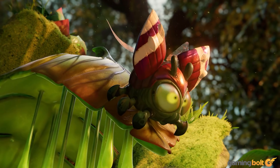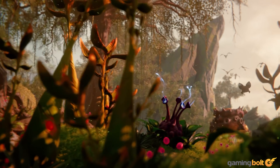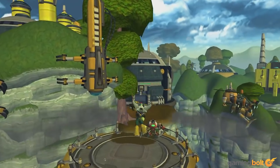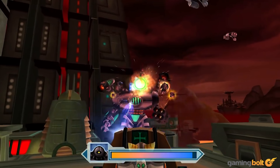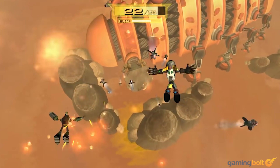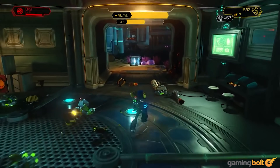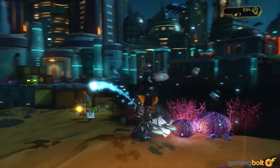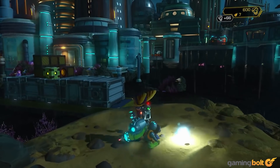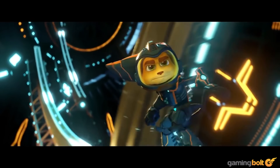Insomniac's Ratchet & Clank series has always been a technical showcase on Sony's PlayStation consoles. 2002's Ratchet & Clank was praised at launch for its wide vistas, CGI-esque presentation and art style. After a number of franchise outings on the PlayStation 2, PlayStation 3, and PS Vita, Insomniac stunned gamers with the 2016 Ratchet & Clank reboot, leveraging the graphics horsepower of Sony's 8th-gen console to deliver an experience that could easily pass for an early 2000s CGI movie.